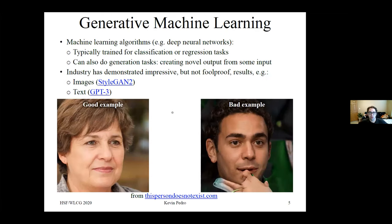Moving to generative machine learning: algorithms like deep neural networks are typically trained for classification or regression tasks, but they can also do generation tasks — creating novel output from some input. Industry has demonstrated impressive but not foolproof results, such as StyleGAN2, which can generate images, and GPT-3, which can generate text. Here I have an example of faces generated by StyleGAN2. On the left, a good example — a generated person's face that doesn't actually exist. On the right, a bad example where artifacts occur occasionally. If this happened in a physics simulation, you wouldn't trust the result.